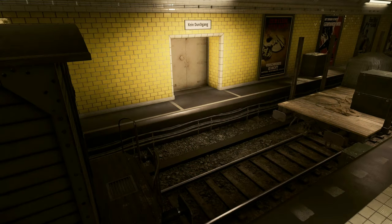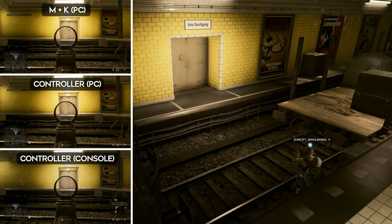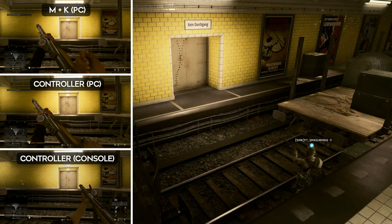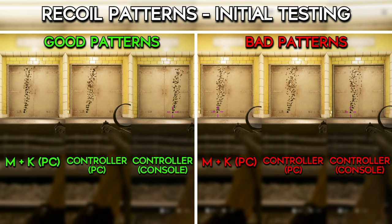I then moved on to test this 25% multiplier within the observed recoil patterns. My initial trials were against a metal door in Operation Underground — I had to move on from this later for reasons I'll explain. I dropped down onto the rail track and backed myself against the inside of the platform to be the same distance from the door each time, then started firing against the door starting at the same point with all eight magazines, each consisting of 20 rounds, all fired on top of the previous ones to show the overall recoil pattern. I got some weird and unexpected results here.